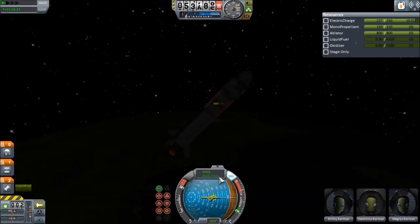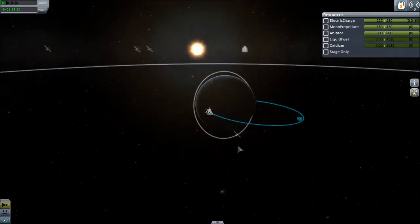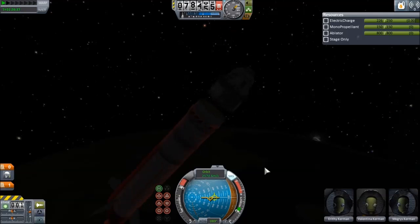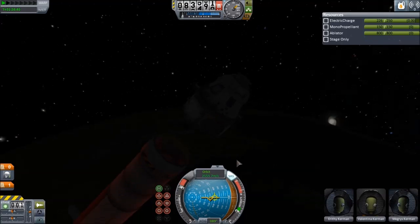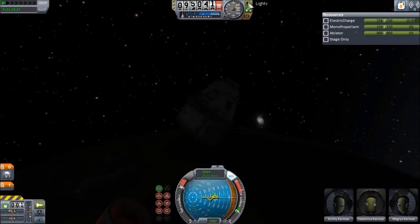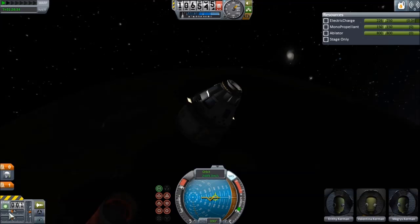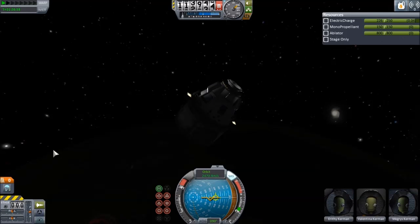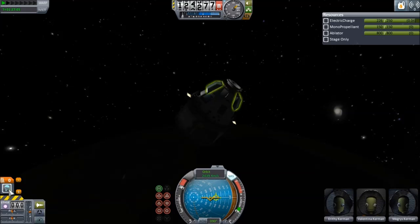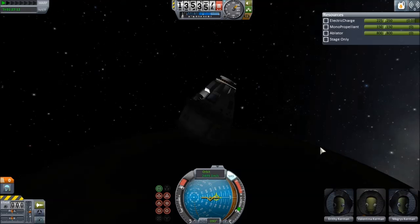We're getting pretty fast and we've gone out to about almost a million. So let's eject there. You can see our parachutes are still white - that means they have yet to be activated. We're in space now. And if I accidentally hit space again... it sounded like parachutes opening, but we're in space. You can see the parachutes are now blue, and the stage light is now off, which means we can't stage anymore - we've accidentally fired our parachutes.